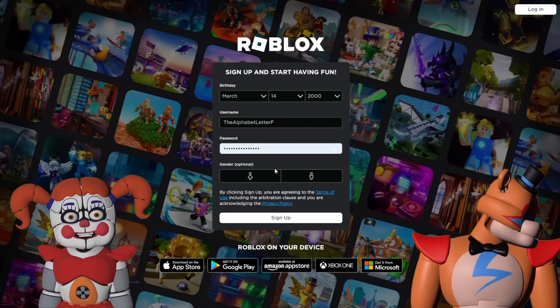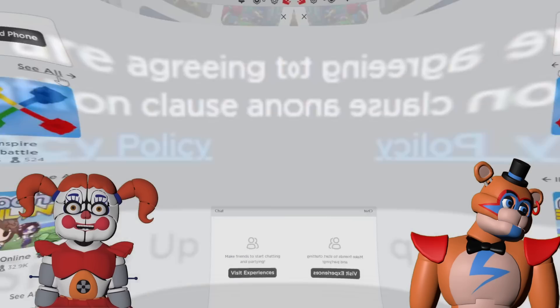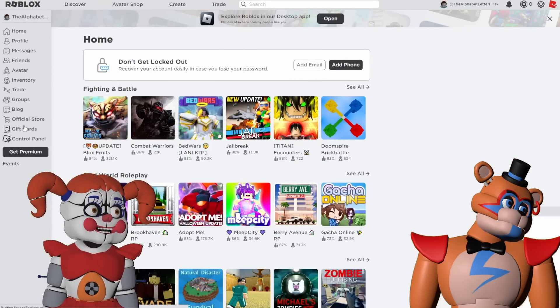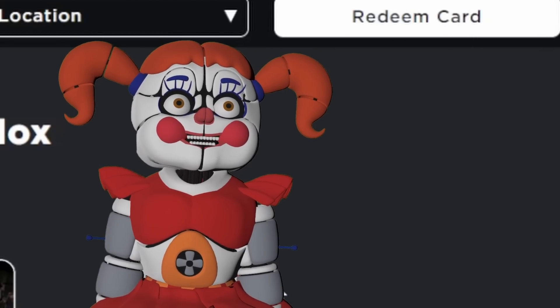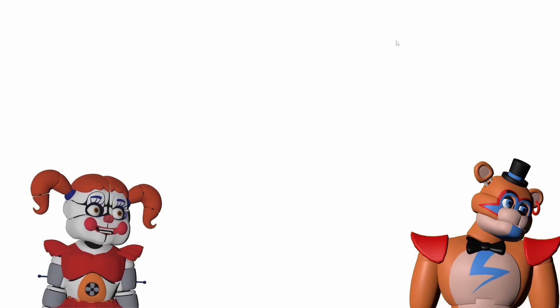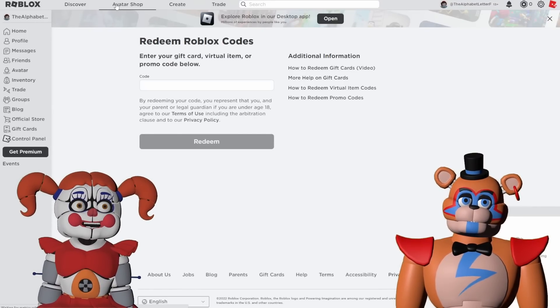Now I just need a password. F doesn't really have a gender — I would say more male than female, but they're kind of genderless, so we'll just leave them as is. Let's sign up. And obviously the first thing we need to do is head over and redeem our gift card, because we kind of need Robux. We got an ancient mummy mask to deck out our thingy with. Let's head over to the avatar shop now.